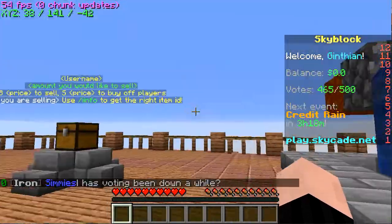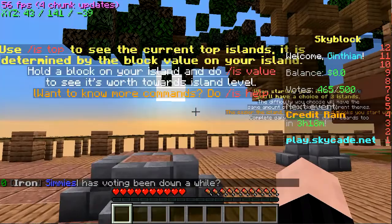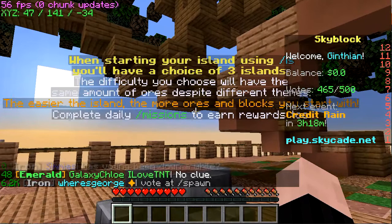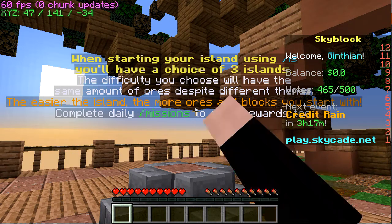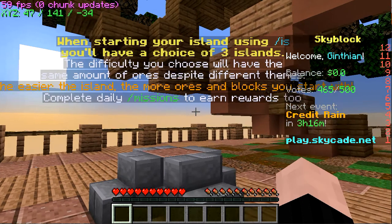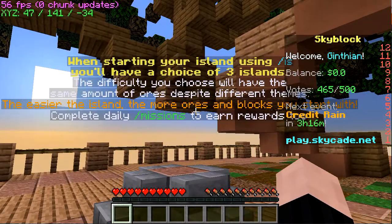When you start your island using /IS, you have a choice of three islands. The difficulty you choose will have the same amount of ores despite the different themes. The easier the island, the more blocks you start with, and more ores evidently.